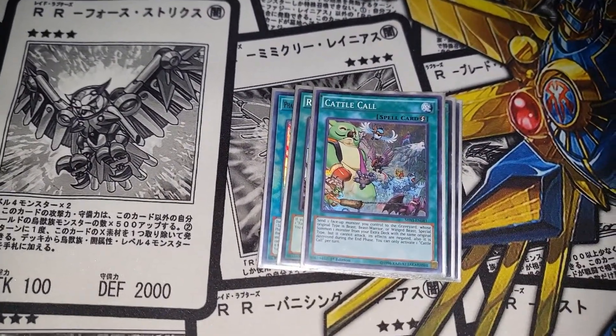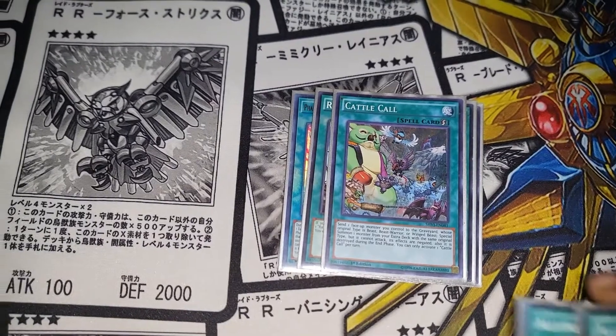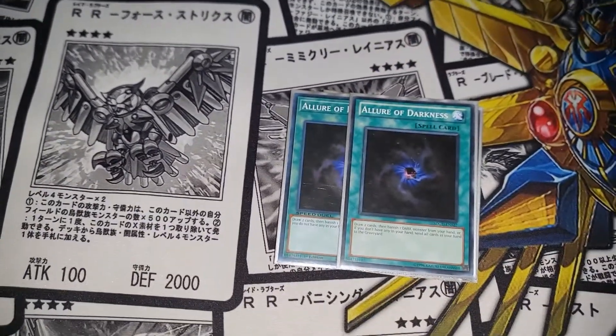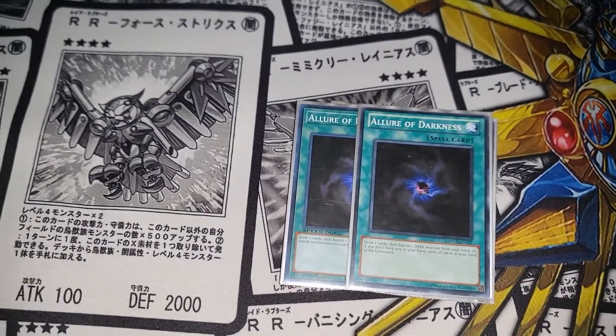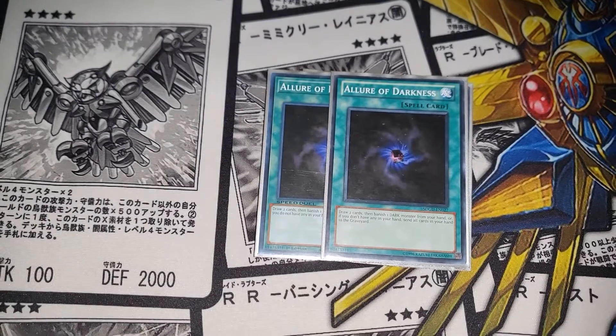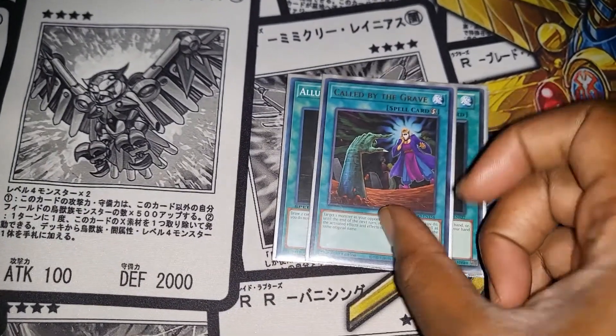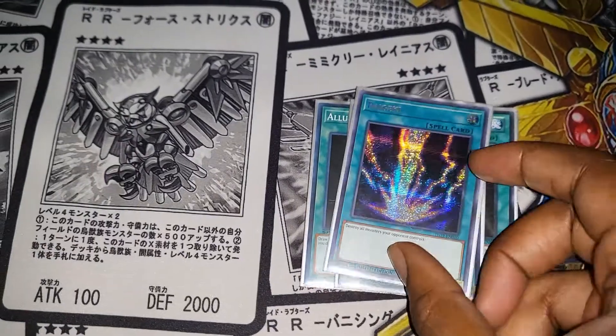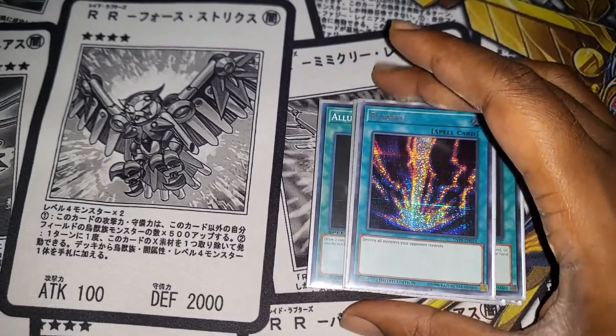I'm still thinking about running two Catacalls before I test tonight to see how it works out. I run two Lore — most of my deck is dark anyway except for the Cyber Dragon and Tin Room in the extra deck, so it doesn't really matter. I run one Upstart Goblin because it still helps against Ash, and one more to clear boards just in case.